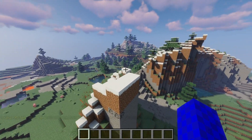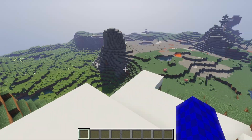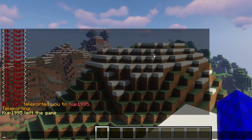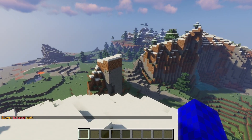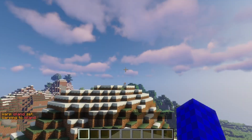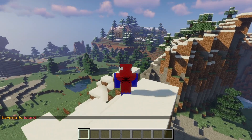Now when it comes to warping, you will first need to designate the warp location that you want to go to. So here we have the old island — we can type slash setwarp space island. Now anytime I want to return to that island all I have to do is type slash warp island. And just like that I'm over here. Enjoy your new efficient method of traveling.